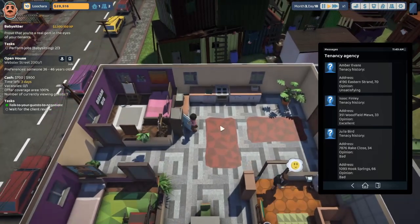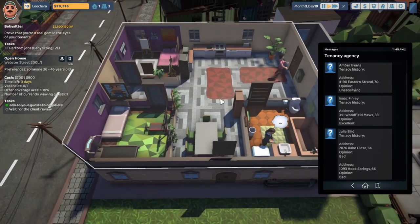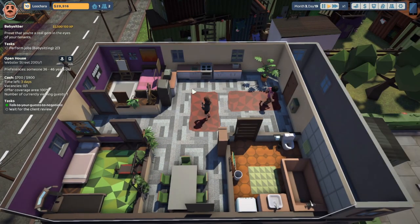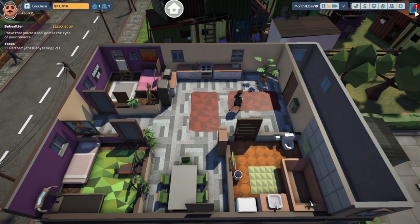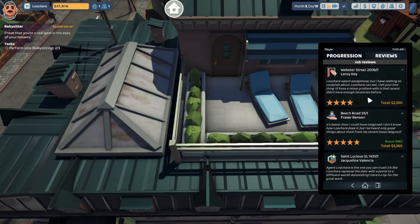Two bedroom, no real living room, but apparently living rooms are overrated. Nice treadmill. We've got a desk chair, a plasma TV, some new floors, and a video game console — retro, nice. Only four stars — oh well.